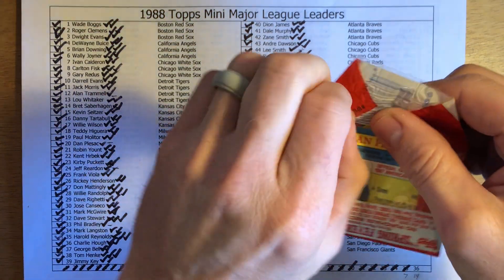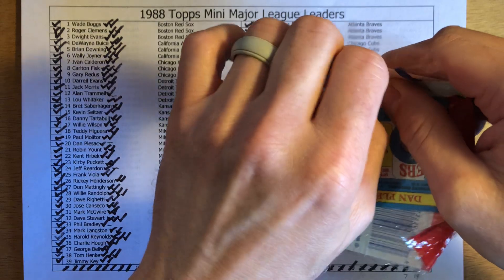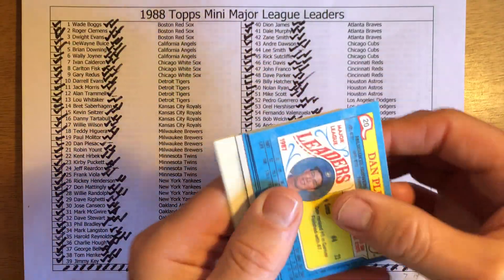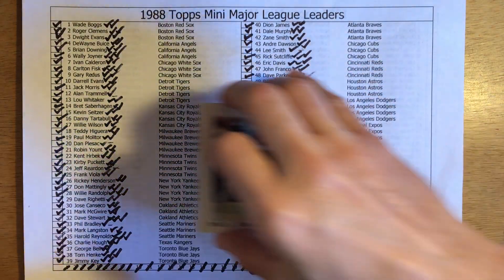Let's get to cracking this pack. Dan Plesac — that's a triplicate I need. So I'm gonna get at least three or four triplicates I need. Just by the way the packs are distributed, it seems like they've come in groups of three or four. Oh, Vince Coleman's a card I need as well. So get rid of my spring fever baseball and let's get started.